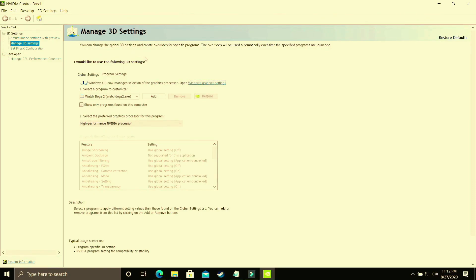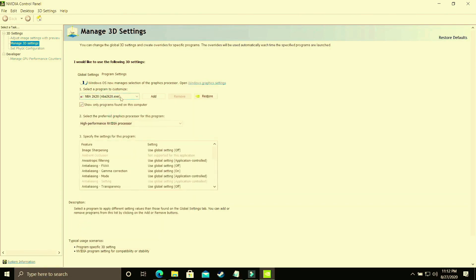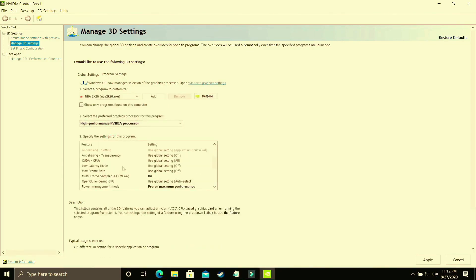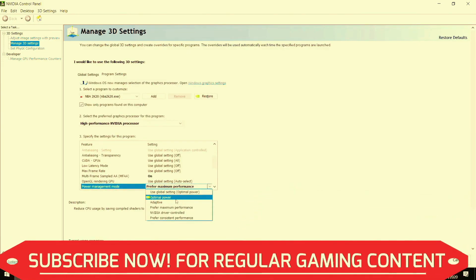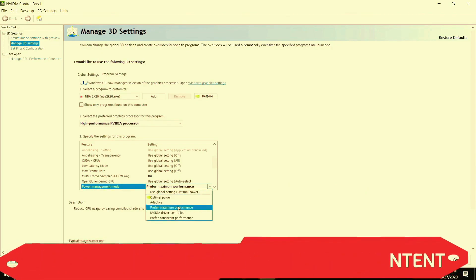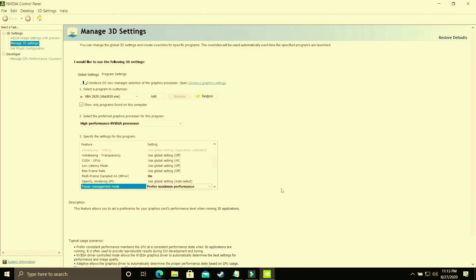In Program Settings, select your game's .exe file — whichever game you are playing. Since I don't have the game installed on this recording PC, I'll show with NBA 2K20 again. Make sure the game is set to run on the High Performance Nvidia processor. Then scroll down to Power Management Mode — by default it is on 'Optimal Power' — and change it to 'Prefer Maximum Performance.' Apply these settings. This achieves the same result as the Windows 10 Graphics Settings step, but done manually through the GPU control panel.